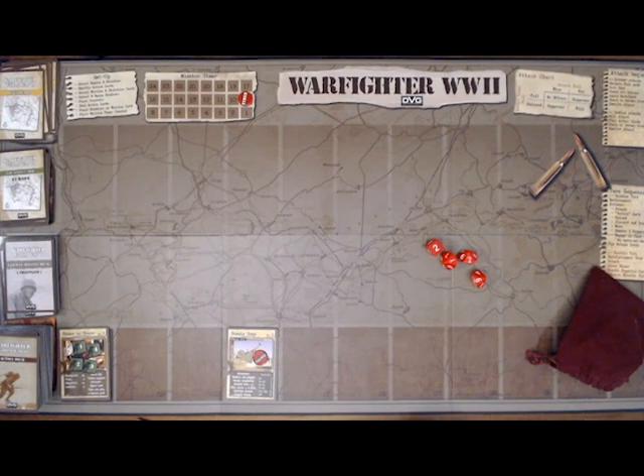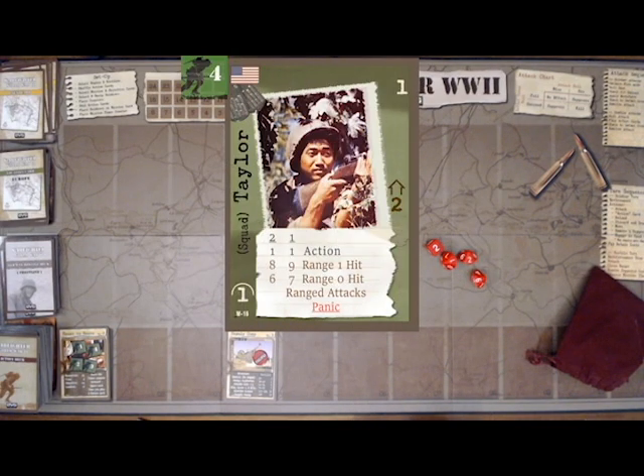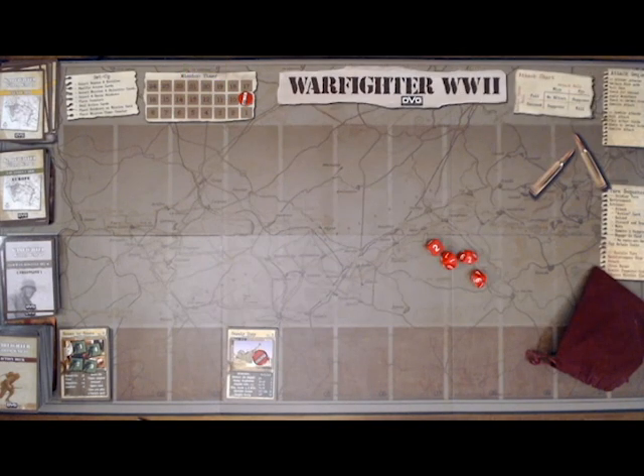I took a second non-player soldier, Alan, who has an M1 carbine and two Mark II grenades. With one point left over I took Taylor — I liked his name, he's only one point. He's got decent ranged attacks at ranges 0 and 1, especially at 0 where he's 6 or 7 to attack. He does have the panic skill, which means if another soldier in my squad is downed, he suffers a suppress because he panics.